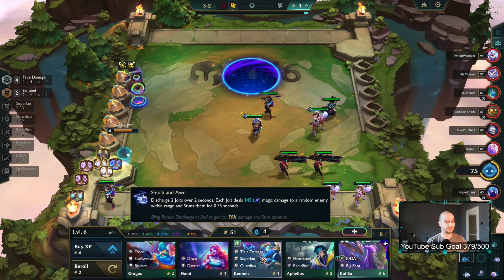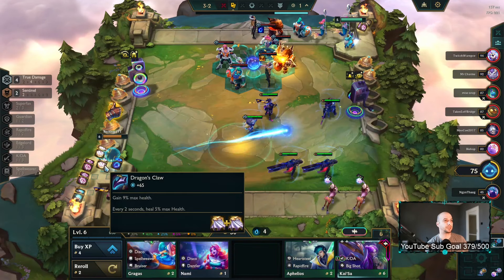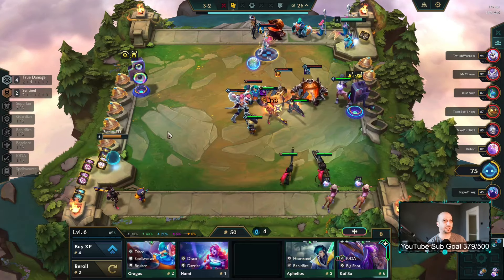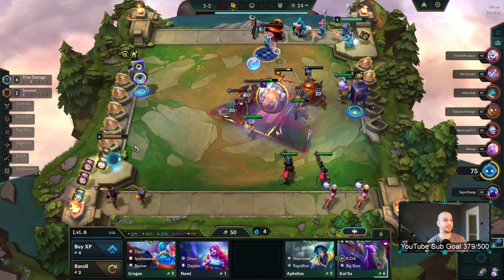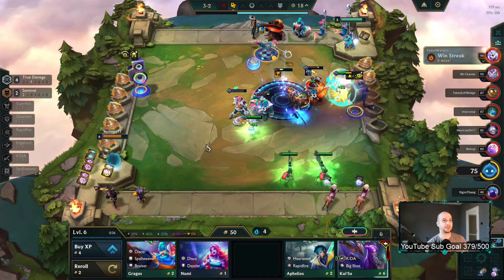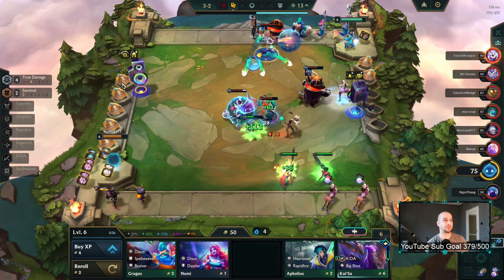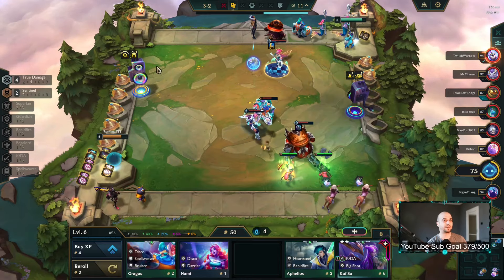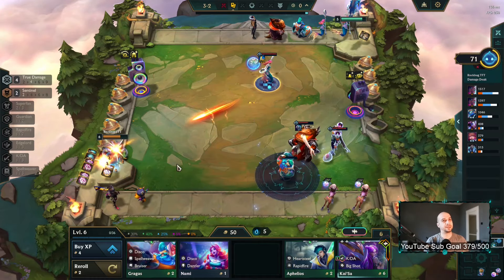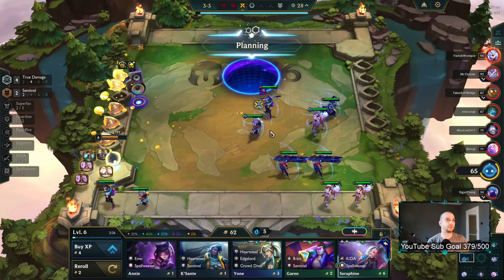Roll once — we are at 50 so it's fine to roll here. Just give him this to get some strength on the board. Ideally we play a True Damage emblem — if we get a spatula we are first pick so there's a decent chance we get it if there's one on carousel. There's no Young and Wild and Free, no silver augment, so we will likely get it. We can just slow roll now and then send it.